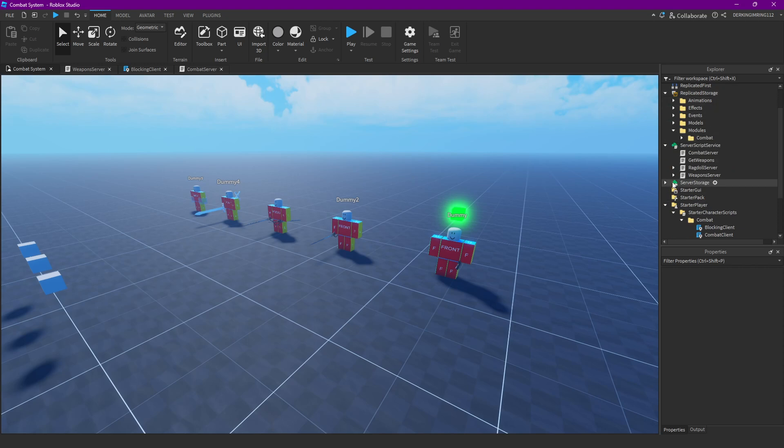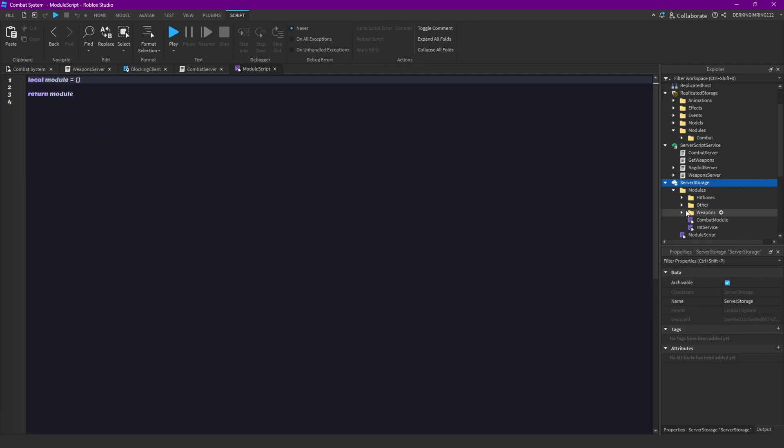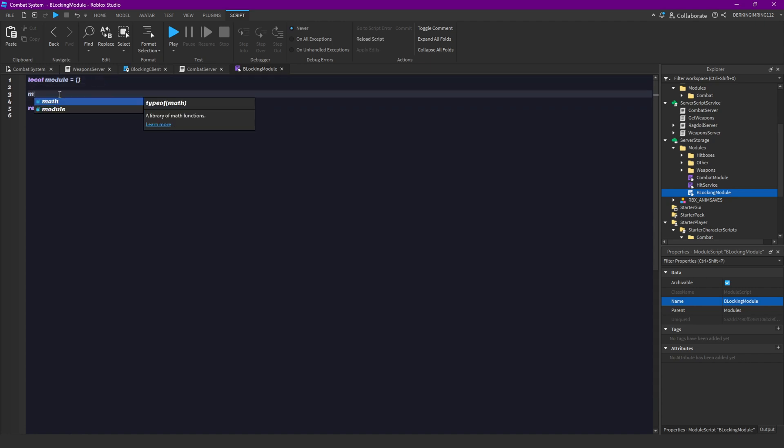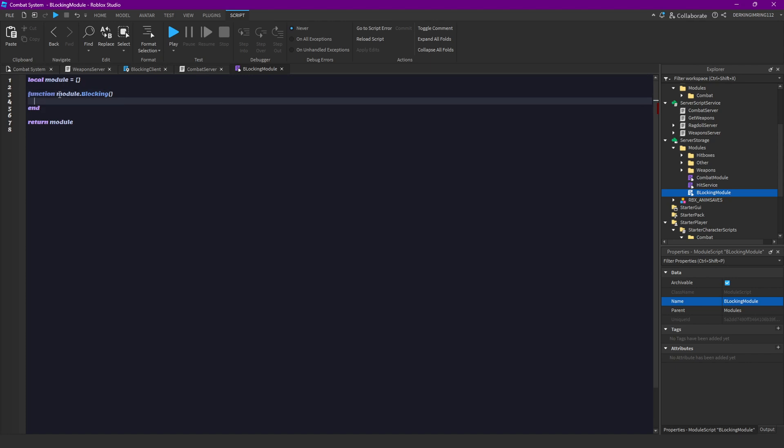Now let's make a new module in server storage - that is our blocking module. In that blocking module we want to have a function: module.blocking. Here we are going to get the enemy character and damage, then check if enemy character get attribute blocking is less than or equal to 100.